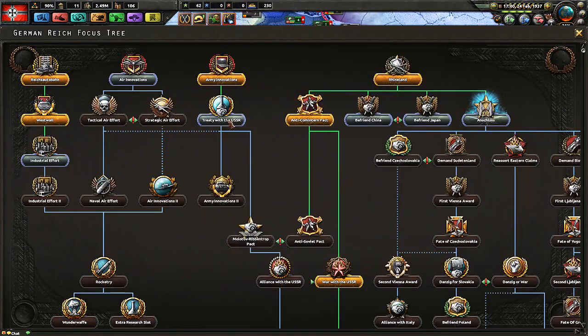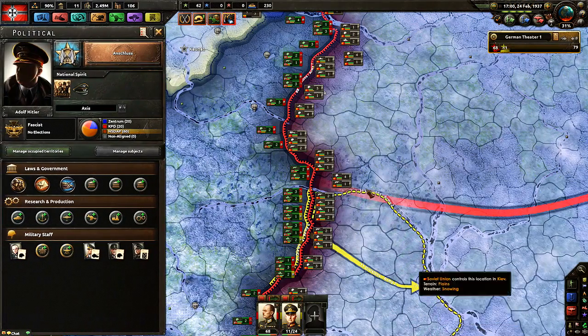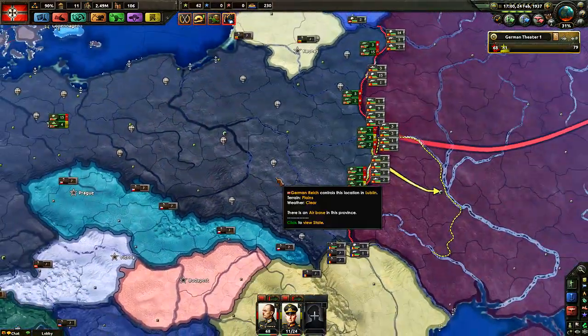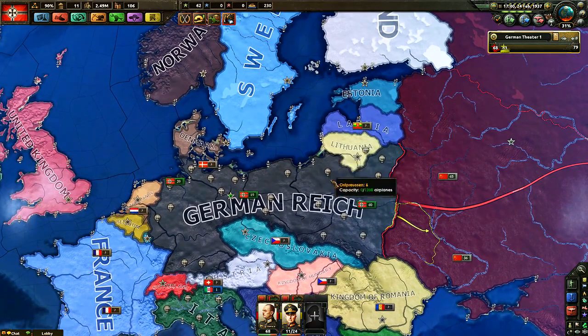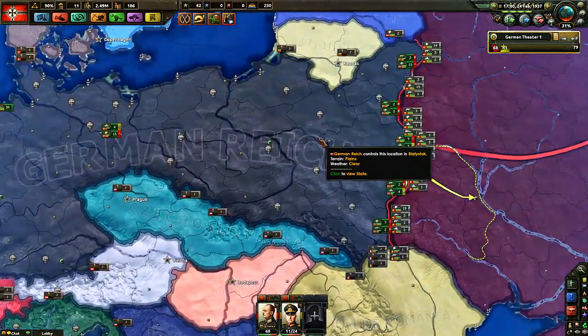We removed some training lines since we don't really have equipment to support all those lines. We're short on infantry equipment by 23,000 guns — it's only 160 days, which is cutting it close before the USSR is done with their stuff. Getting some more factories soon, which means I need to move the infantry equipment to the top because I need those guns quicker than anything else. We're in February '37 — look at that.